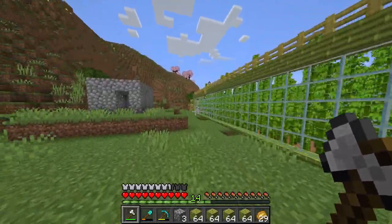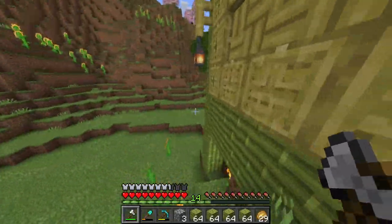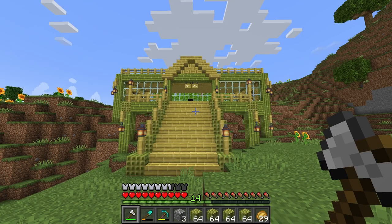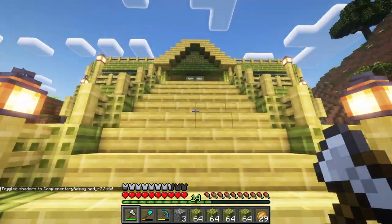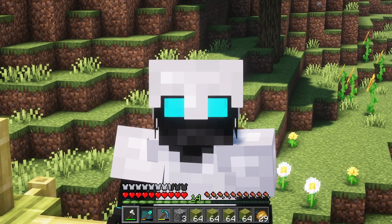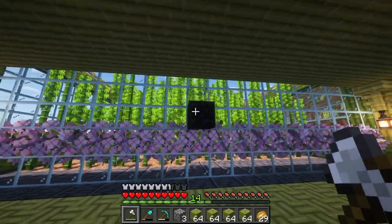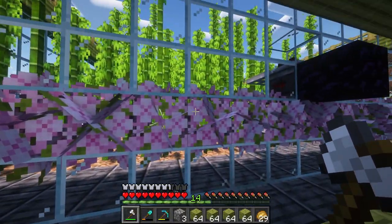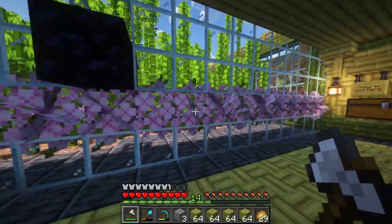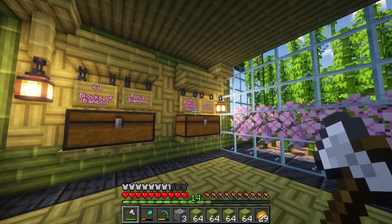So this is the final project, as you saw in the timelapse. I actually really like the build — how there's glass on the sides and whatnot. I also really love the entrance, and we should see this with shaders on. Let's walk up these stairs. Welcome to Bamboo-tastic! Yeah, that's the name I could come up with. But anyways, as you walk into Bamboo-tastic, you are greeted with signs and cool things.